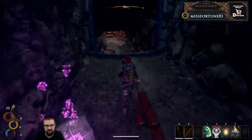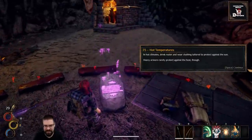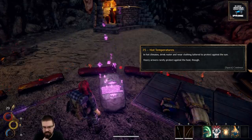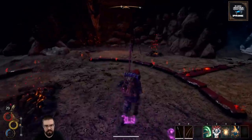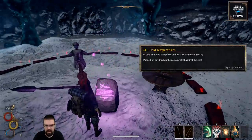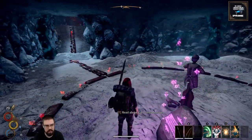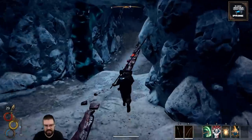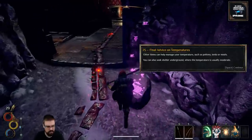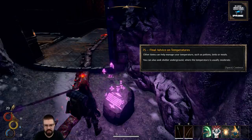Proceed down to learn about managing your temperature in extreme climates — oh my lord, this game just keeps getting deeper and deeper as we move through the tutorial. In hot climates, drink water and wear clothing tailored to protect against the sun; heavy armors rarely protect against the heat. In cold climates, campfires and torches can warm you up; padded or fur-lined clothes protect against the cold. Other items can help manage your temperature such as potions, tents, or meals.